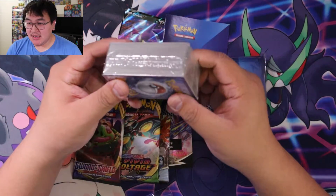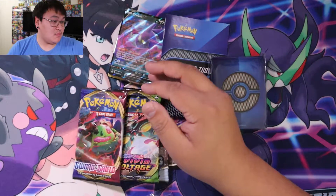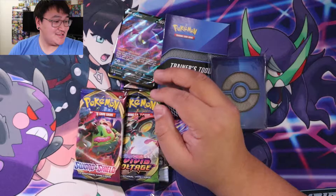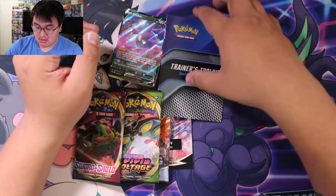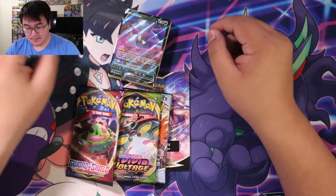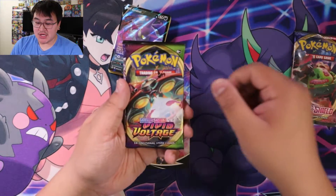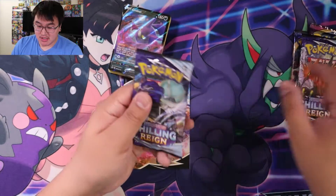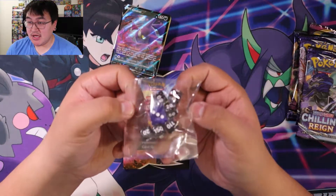Here is the 100 energy. I'll put that with the rest of my energies. So that's there. Oh, these are nice sleeves. Nice. Deck Builder's Guide. Nice. So we have Sword and Shield — still looking to finish that — Vivid Voltage, Chilling Reign, and another Chilling Reign. And these are nice.